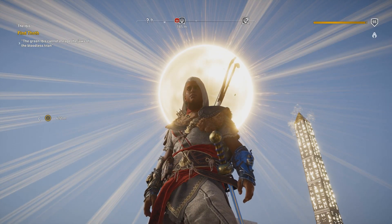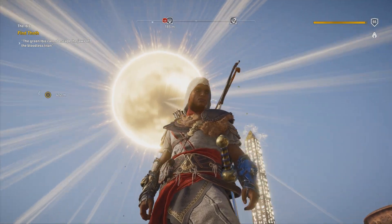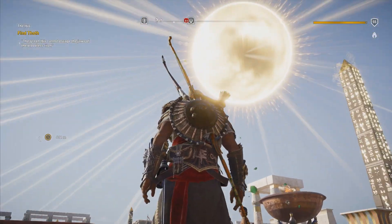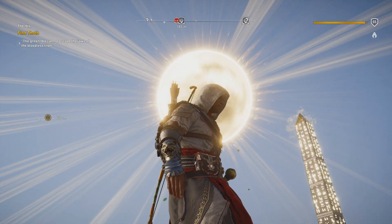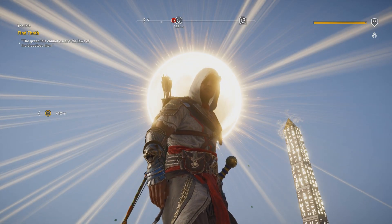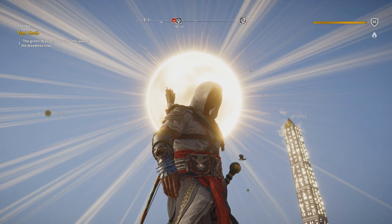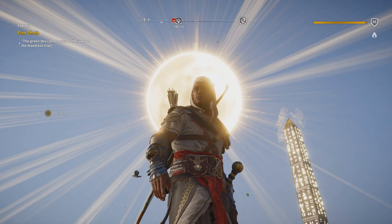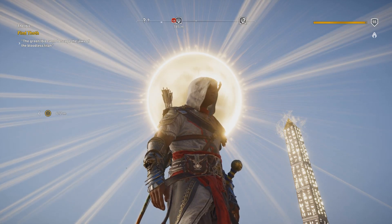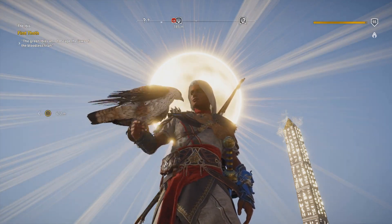Hello everybody and welcome back again to Let's Play Assassin's Creed Origins! We're in the afterlife again - a very special kind, because this is Akhenaten's afterlife, dominated by a giant Aten in the sky. I think I finally realized why the Aten is not depicted as a disc as it was in ancient Egypt, but as a sphere - because it is basically the Apple of Eden. So Akhenaten at some point found an Apple of Eden and that inspired him to create his religion of Aten.